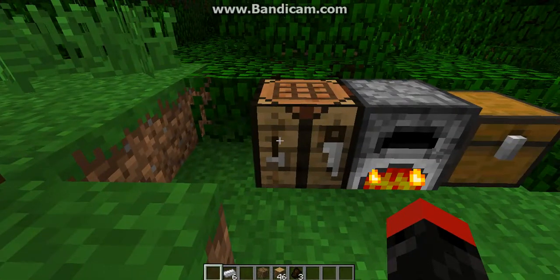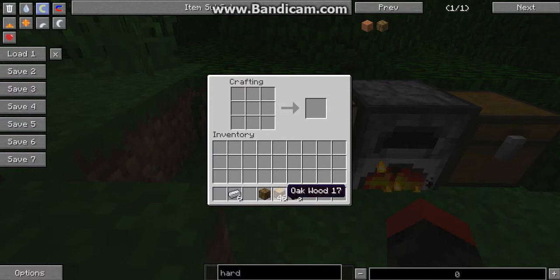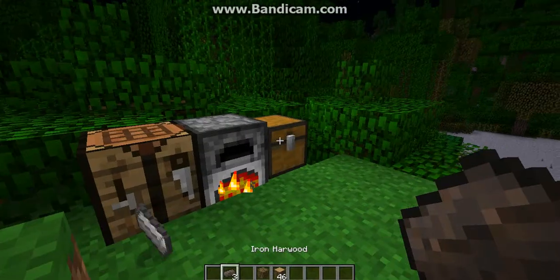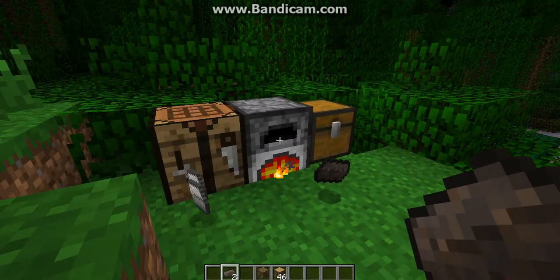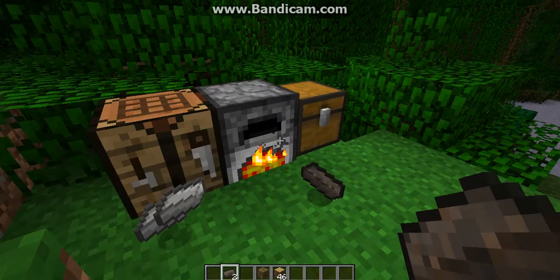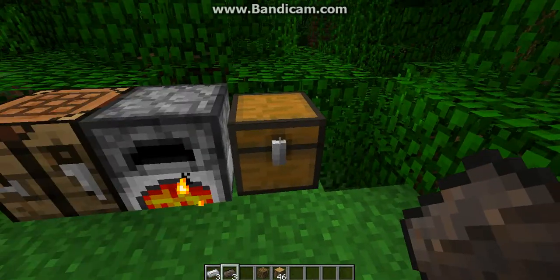Once you've got some of that, go to the crafting table, put that in and put some iron ingots next to it, and you will get a new ingot called iron hardwood. That's the new texture which looks very much like iron but it's just got a bit more of a woody texture. I love the texture, it's really good and detailed.